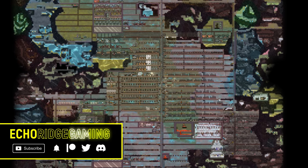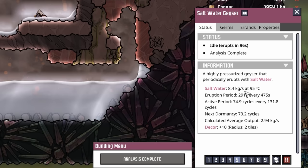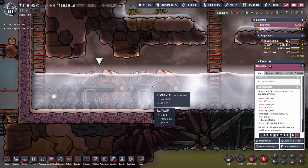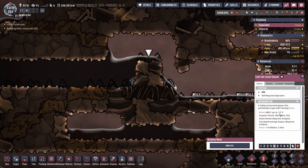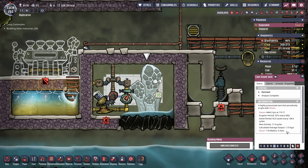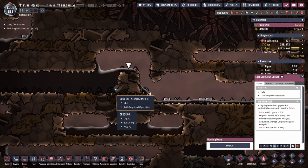Welcome back, ladies and gentlemen. Today we're going to try to consolidate some water sources and get at some of these geysers. The saltwater geyser comes out at 95°C, so when our dupes come down to work on the desalinators, they're going to get scalded. But if we can dump the contents of this cool salt slush geyser that erupts at minus 10°C, that might help offset some of the temperature. Adding up all our geysers and current cool steam vents, we're at about 7 kilos per second total — and that's not enough.